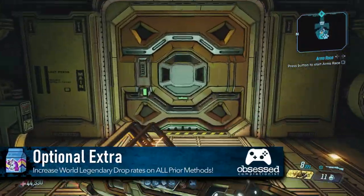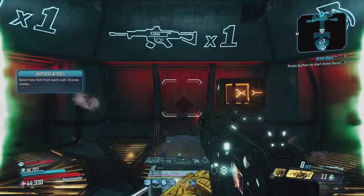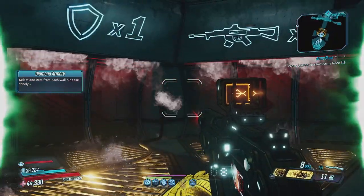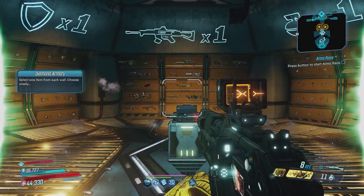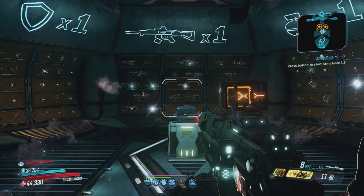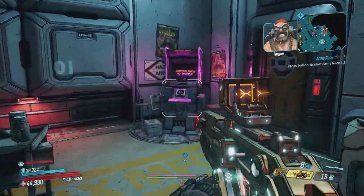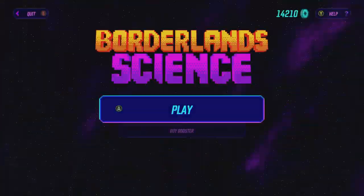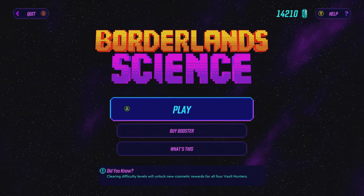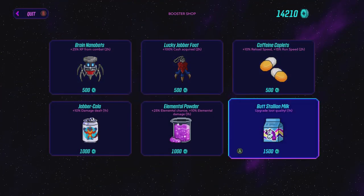Now this next part is optional, but because we know that the diamond loot room and the golden key chest are both affected by improving the world legendary drop chance, that means there is something else we can do to easily improve our odds even further, even when playing solo. We could drink some butt stallion milk — and it's not as gross as it sounds. Although from testing, this seemingly may or may not boost your legendary chances by much at all, every little bit helps, especially if you're trying to boost this solo.